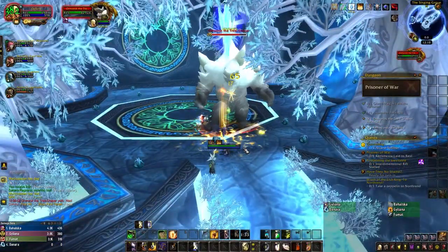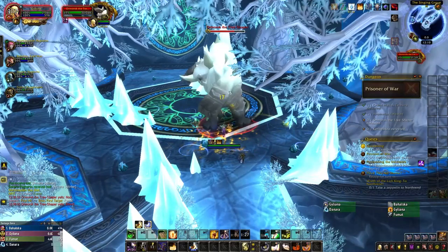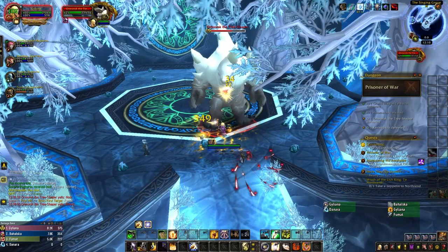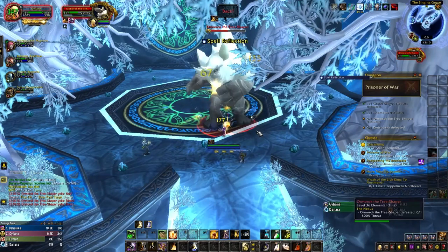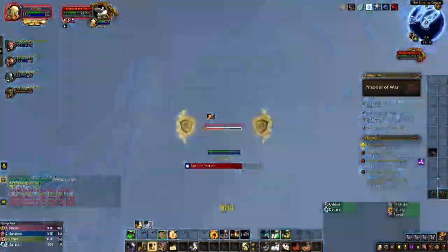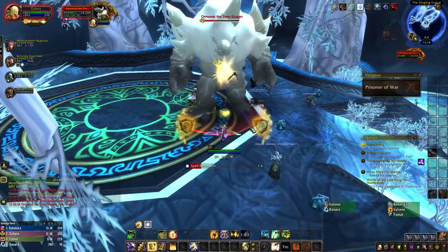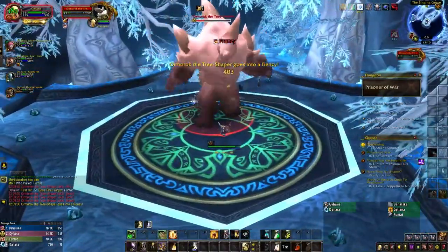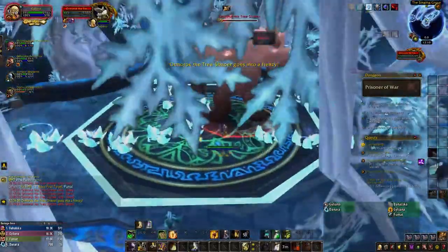Throughout the fight, Ormarok will cast three different abilities. Trample is an instant cast AoE around the boss, so ranged players should make sure they're stood away from him. Spell Reflection does exactly what it sounds like and can reflect up to four spells until it expires — the best way to handle this is to cast a bunch of low-rank spells to consume the charges, then continue your damage rotation. Ormarok's main ability is Crystal Spikes, which causes four lines to appear throughout the room. After a few seconds, these lines will erupt with large spikes, launching anyone nearby into the air and dealing heavy damage plus additional falling damage. Everyone should avoid getting hit by the spikes, but if someone does, your healer should be ready to save them.